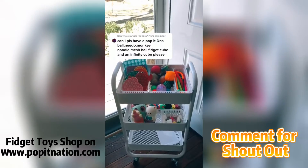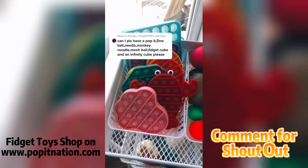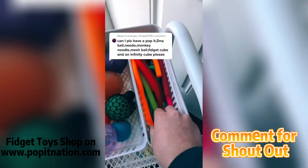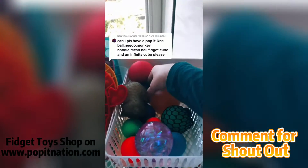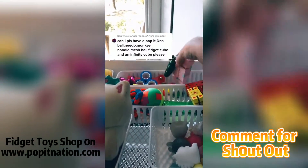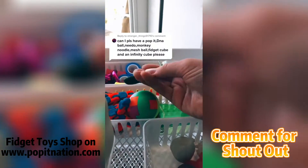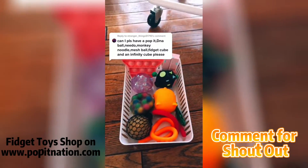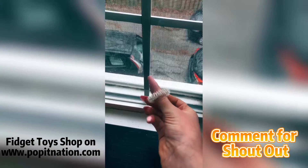Let's pack another order! Grabbing your box, then a DNA ball, then a pop it, a cat neato, and even though you ordered one monkey noodle I'm giving you two. Now your mesh ball, fidget cube, and a pink infinity cube. Since you ordered so much I'm giving extras: a glitter ball and a pee popper. Time to package it up — here it is! Comment your order, but remember this is fake. Bye!